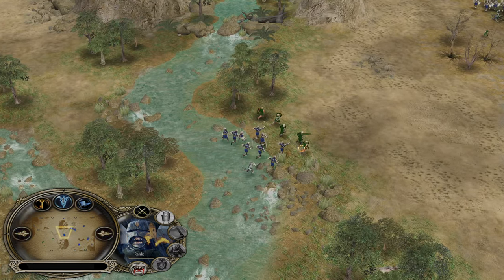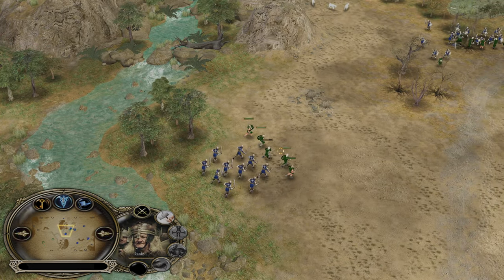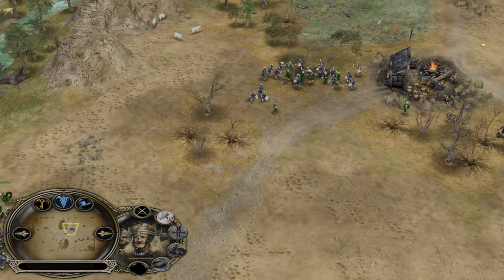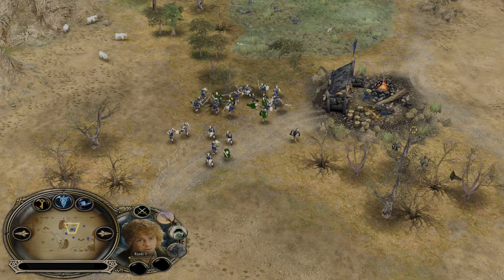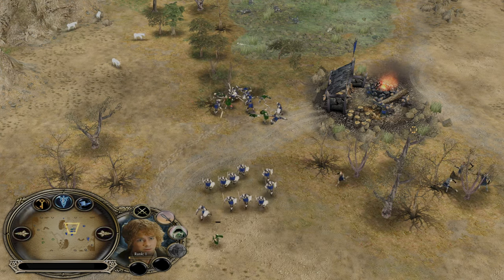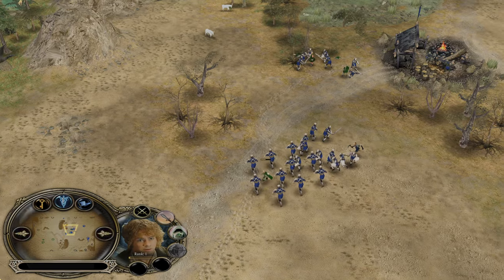Uruk number one is still alive and chasing down those peasants, and the hobbit is doing a good job — hitting, running, being annoying, pressuring his opponent. Getting the maximum out of your units and heroes is the key to victory.